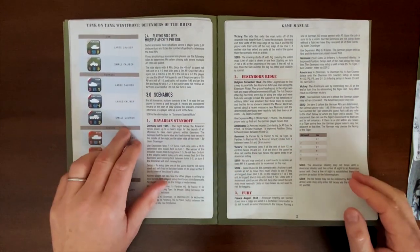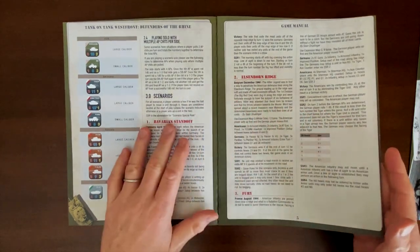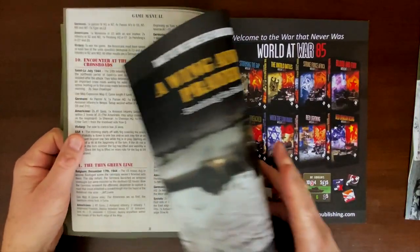For example, the Puma is small caliber and the King Tiger is large caliber. Now moving into the scenarios — this is one of the bigger parts of the expansion are the scenarios that get added.